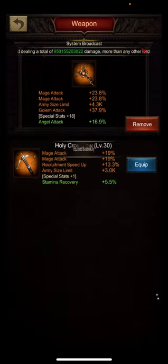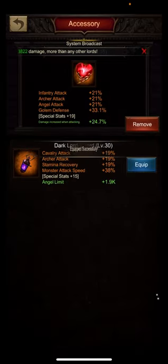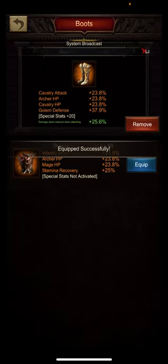First of all, you always want to play in your strongest gear, mostly those gear parts that have damage increased when attacking, as it is the most efficient when you are attacking the Undead King.